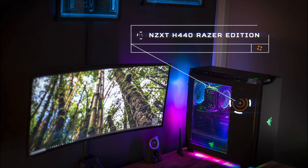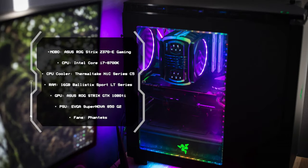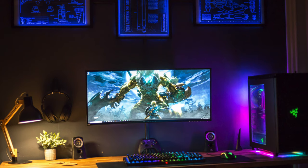Here's a good shot of his NZXT H440 Razer Edition case. Let's take a look at the guts of it. Motherboard is the ASUS ROG Strix Z370E, CPU is the Intel Core i7-8700K, cooled by the Thermaltake NIC Series C5. RAM is 16GB of Ballistic Sport LT Series. GPU is the ASUS ROG Strix GTX 1080 Ti. PSU is the EVGA Supernova 850 G2, and fans are Phanteks. That wraps up Wayne's awesome setup — check out his store on Etsy, Straight Up Concepts.